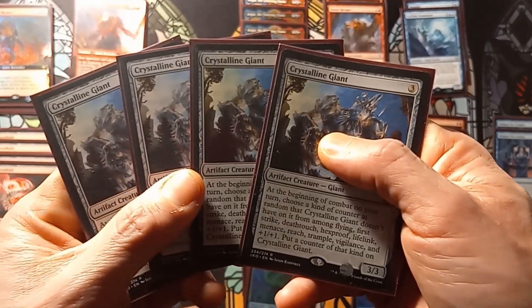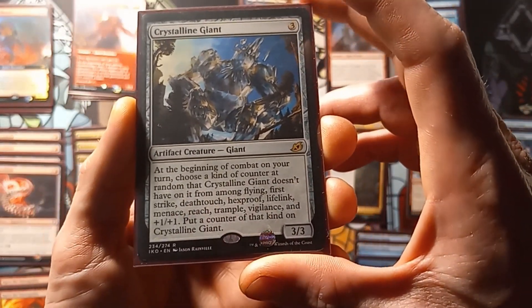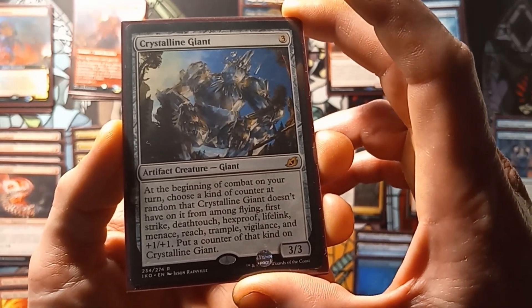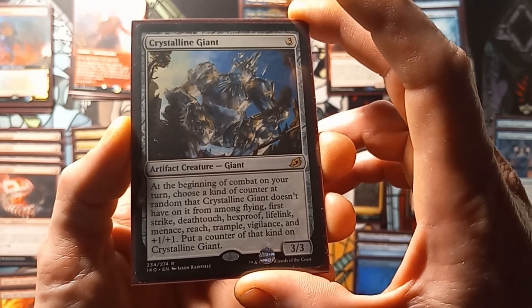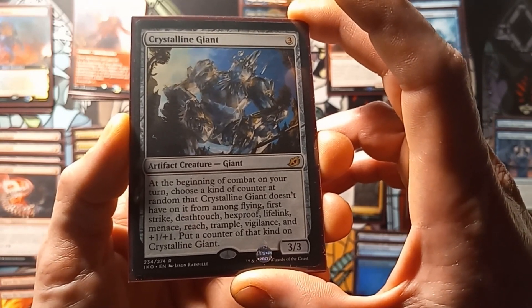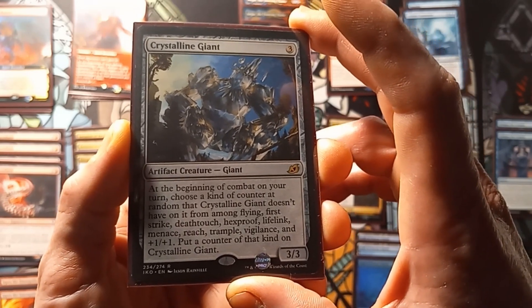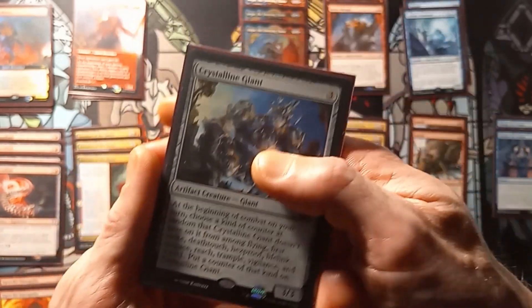Next up, a playset of Crystalline Giant. It's a 3/3 that has, at the beginning of combat on your turn, choose a kind of counter at random that Crystalline Giant doesn't have on it, among flying, first strike, deathtouch, hexproof, lifelink, menace, reach, trample, vigilance, and +1/+1. Put a counter of that kind on Crystalline Giant.